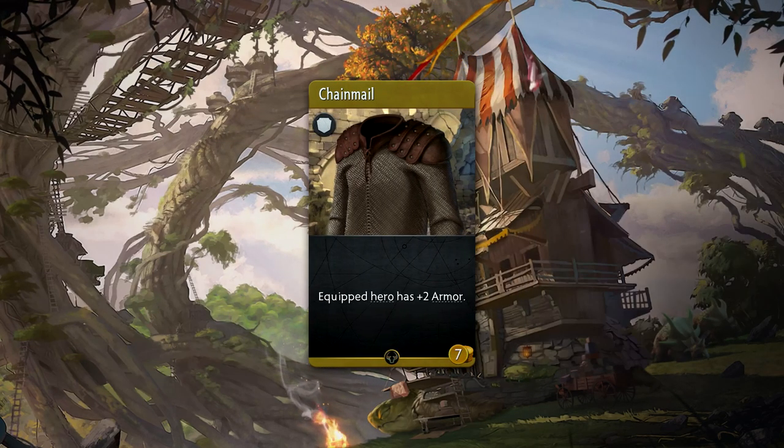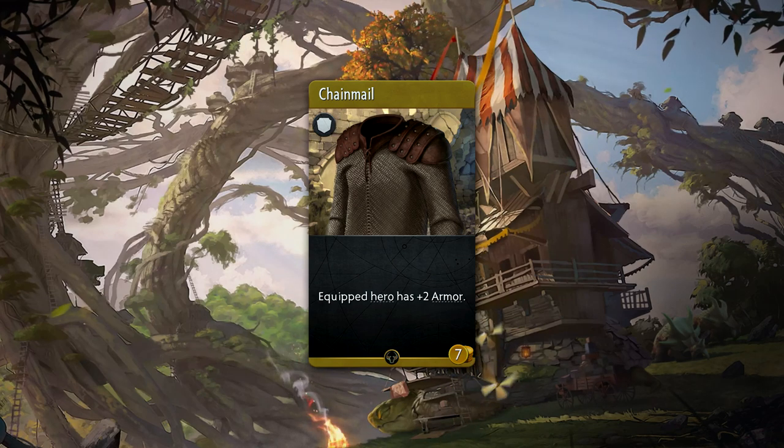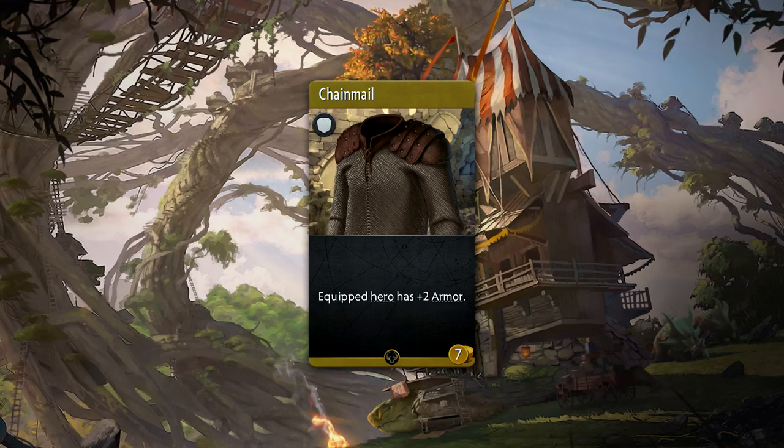Chainmail is a 7 gold common armor that gives plus 2 armor to a hero. This is basically the upgraded version of Leather Armor.